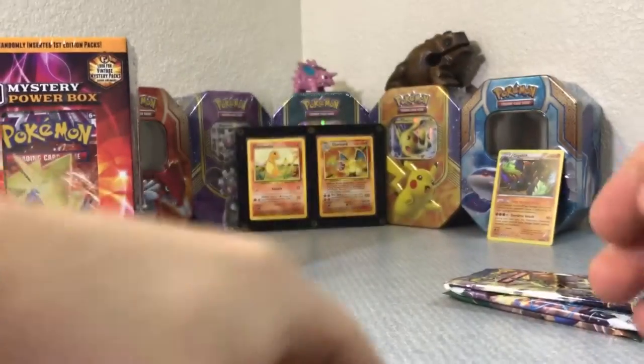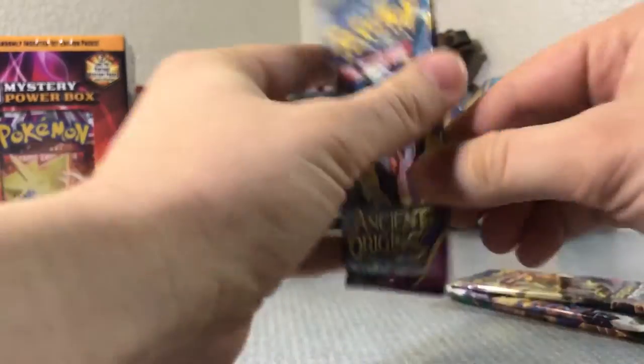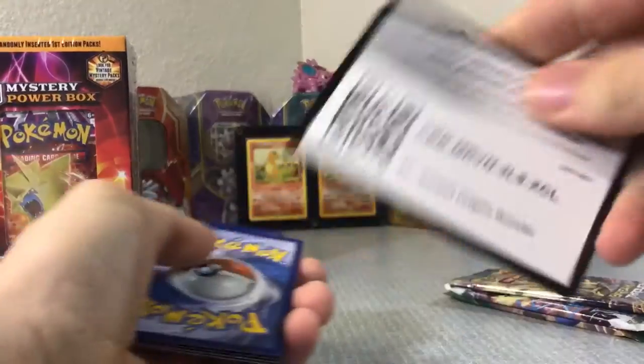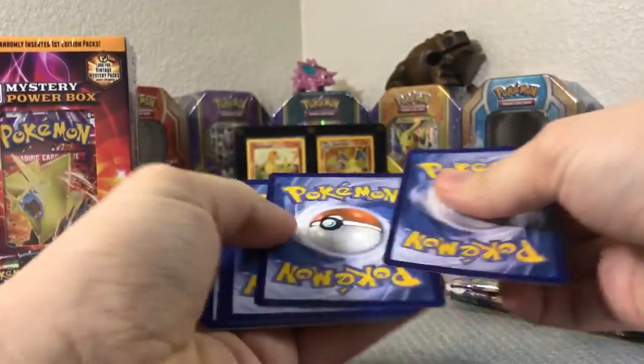Up next we got — Ancient Origins! Let's see if we can get that secret art Mega Alakazam — or however you say it — one of those. Tomato, tomato.